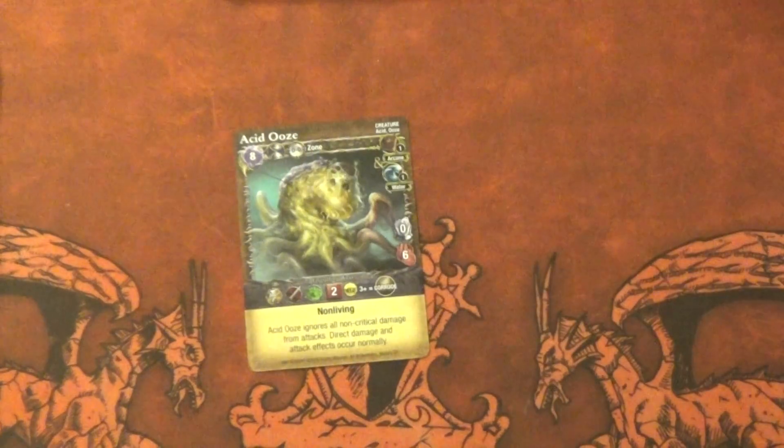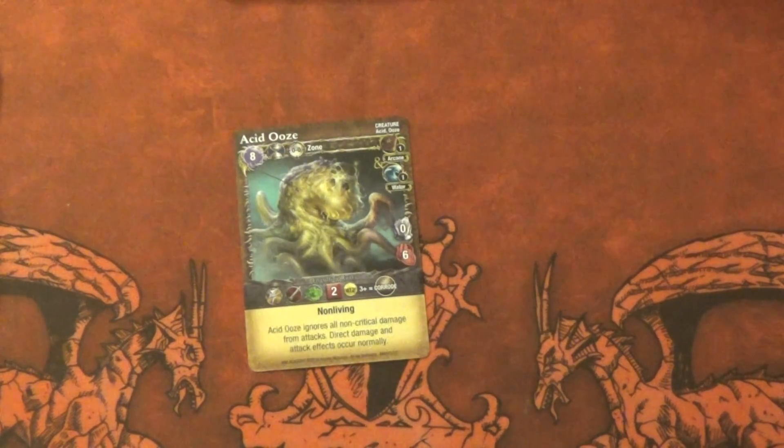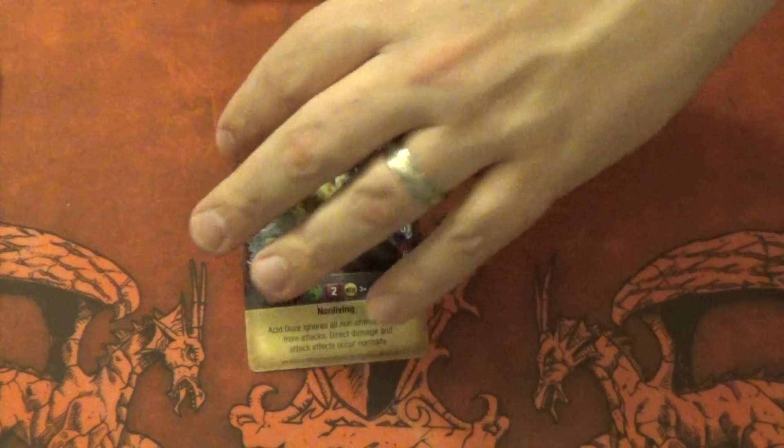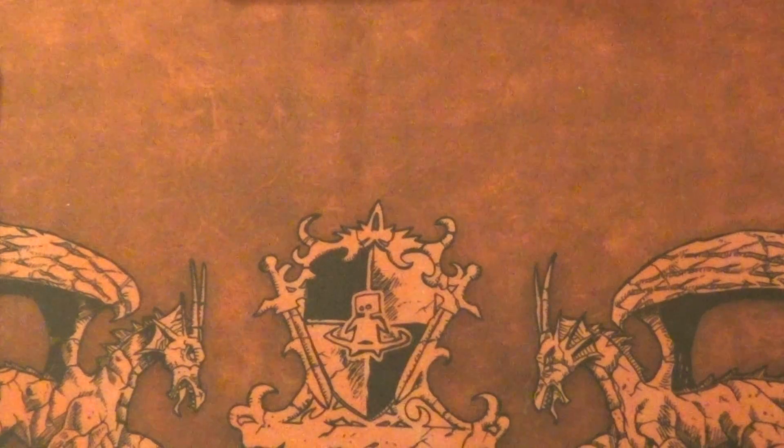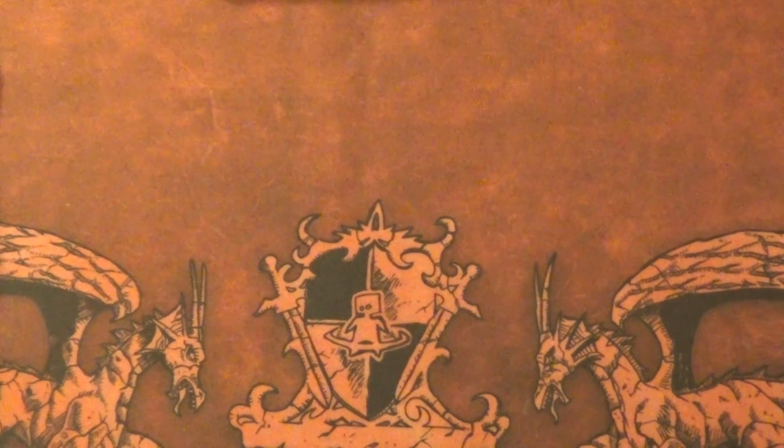And finally there is an Acid Ooze — two of him also, all of these are twos by the way so far. It has crit, so three-up chance to corrode on two dice. For eight mana, I think he's well balanced — a three-up chance to corrode is pretty good for a freaking ooze, no matter what size it is.